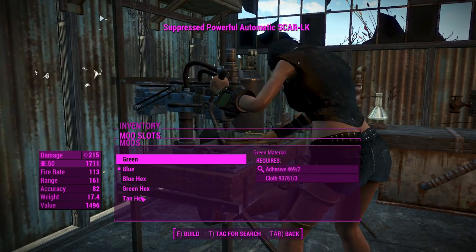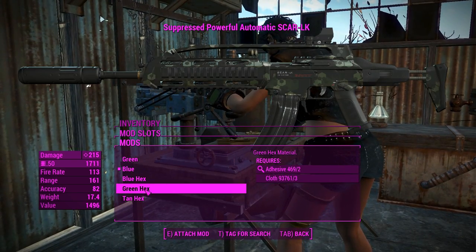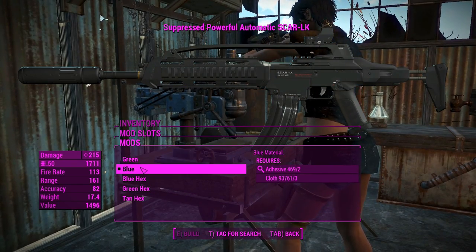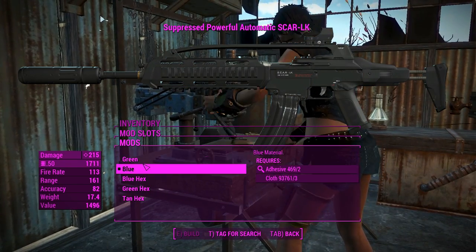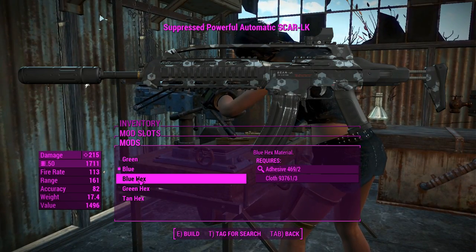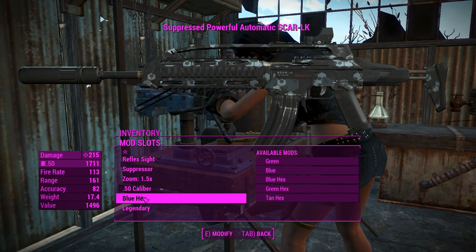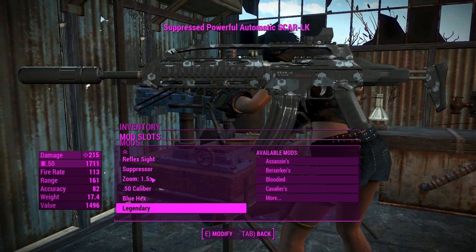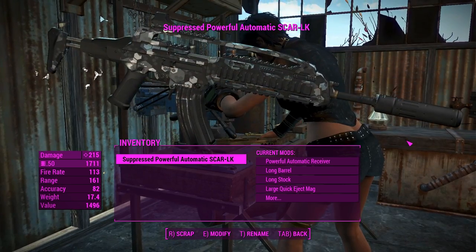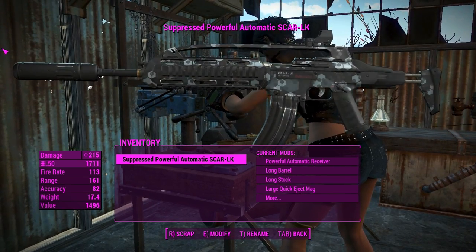We'll go over the color of this thing — you can change it with blue, green, and tan hexes, or just blue and green. These are quite subtle; my colorblind arse can barely see a difference, but it's there. We'll go for the blue hex. A legendary effect is there if you feel like it, but we won't need it. We'll make a semi-auto one, make it a sniper-type weapon, and get into Gunner's Plaza.